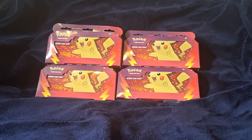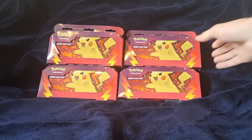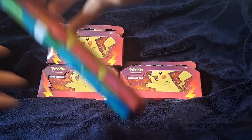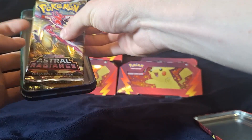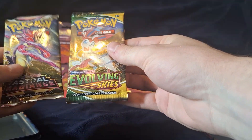Okay, so I got these tins. They're meant to have Evolving Skies and I think Astral Radiance in them. I got them off Amazon — they were like reduced. So on the reviews, someone pulled a Moonbryon out of the Astral Radiance.